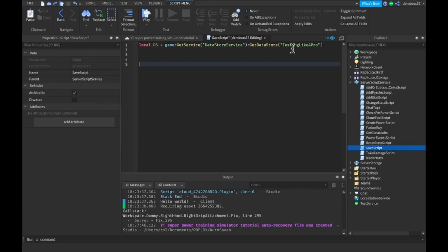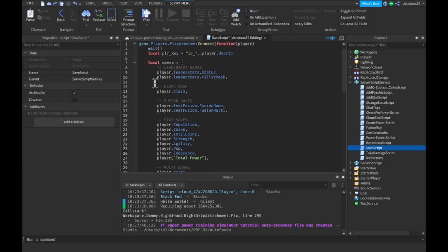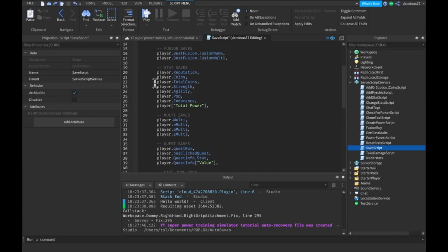We reference DataStore Service and make a DataStore. Next we set up a function to check when the player joins, add a wait, and make a player key. This will be the key we use to access the DataStore - it's just 'id' plus the player's UserId, which is always unique for every player. The next thing we need is an array of every stat that we need to save in our LeaderStats.